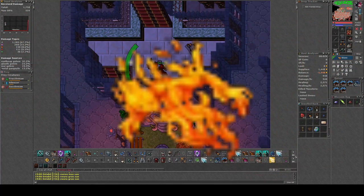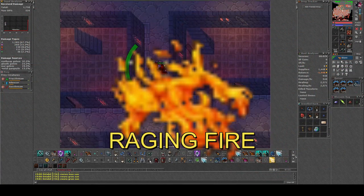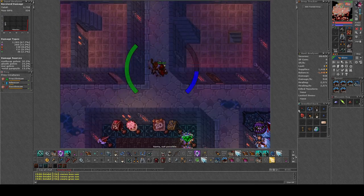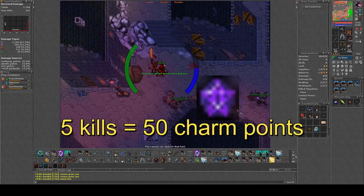Hello friends and allies, and welcome to a new video. In today's video we're going to do the charm of Raging Fire, where you need to kill five of them to gain 50 charm points.